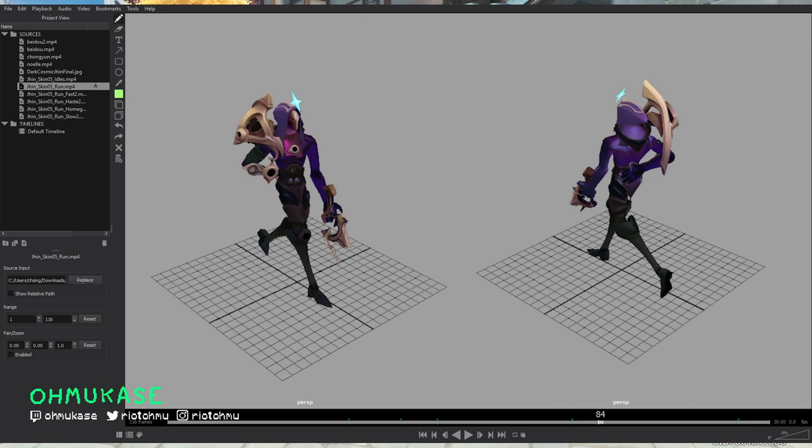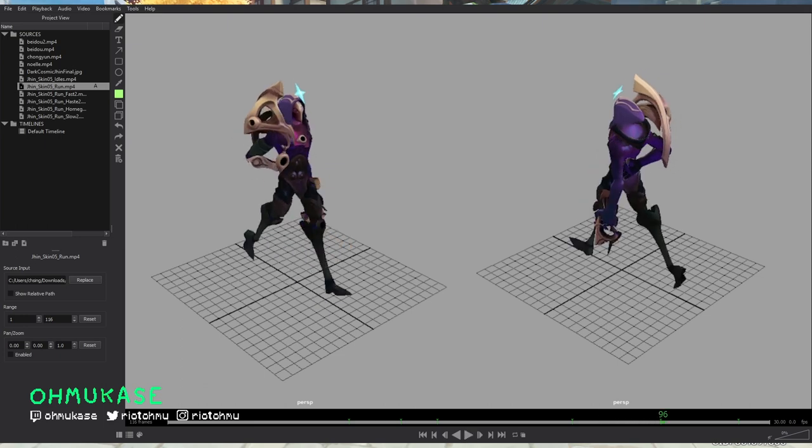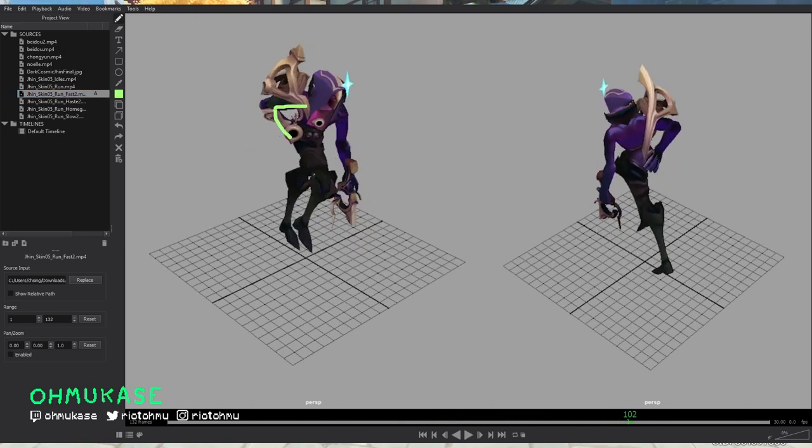Once you put this in the game you get feedback from everyone about whether it feels like base Jhin. Animators try hard to make characters feel different in legendary skins, but if you make them too different, people say it doesn't feel like that character. Jhin is a little easier because he's very unique — one of the very skinny characters in League with a mask, big pauldron, skinny legs and arms. As long as it kind of hits those things you get the green light. The run-fast is basically the same — the only difference is he's hunched over a little more, facing forward, because when running faster you need your weight further forward.